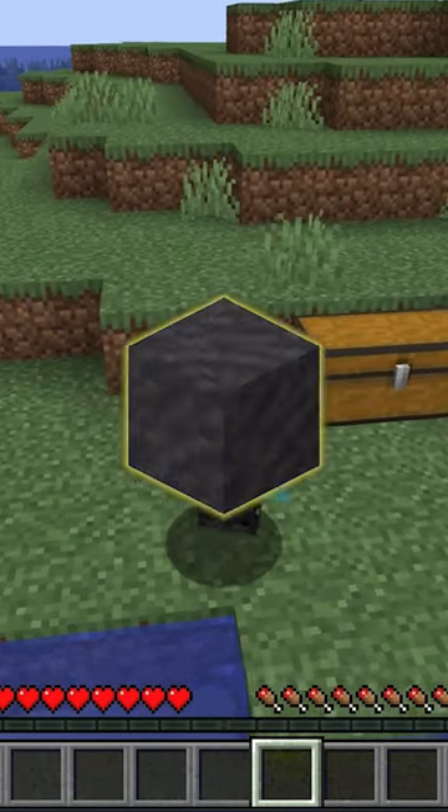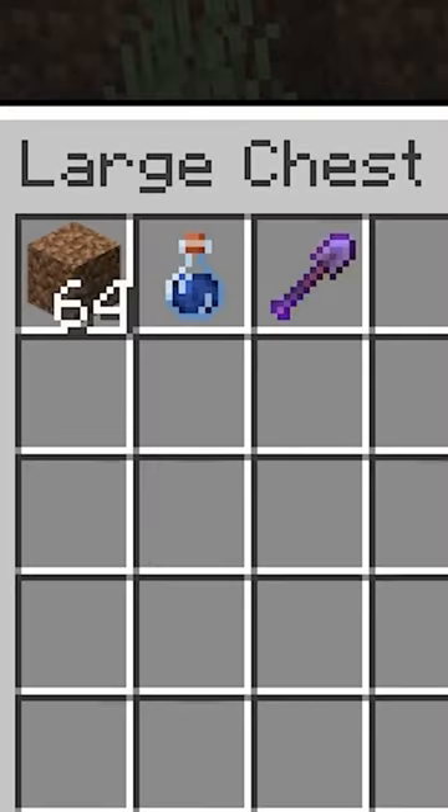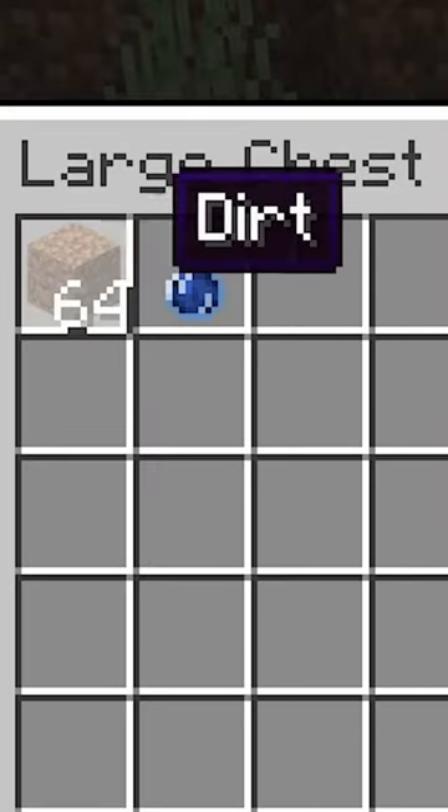What's up everybody, I'm going to show you how you can manually farm a ton of mud really fast in Minecraft. And all you need are these three items: a shovel, a bunch of dirt, and a water bottle.